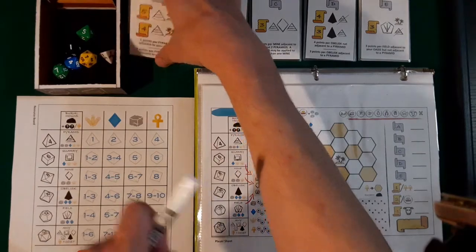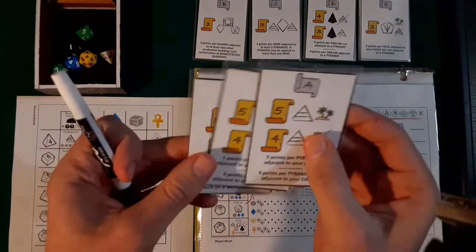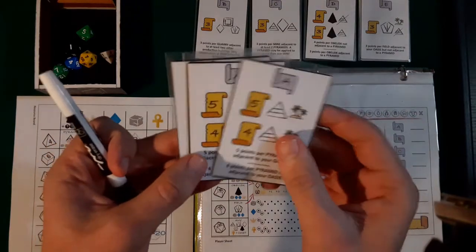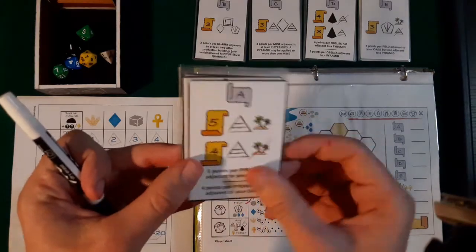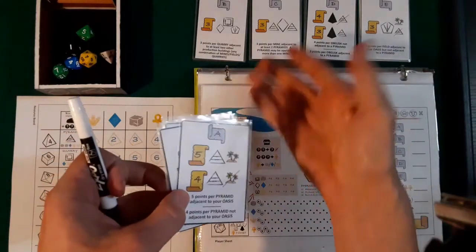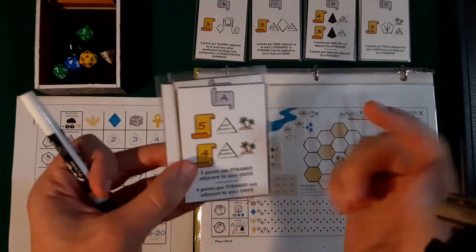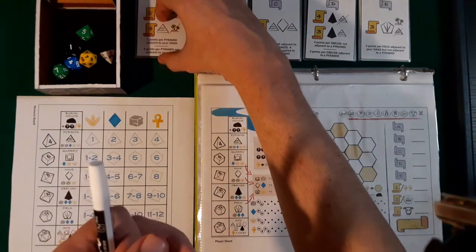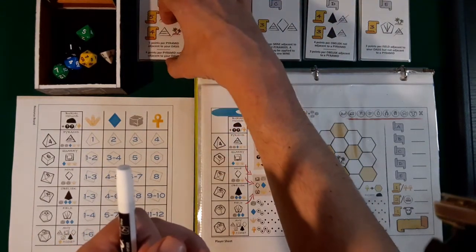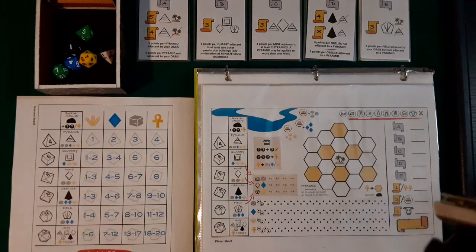You have the cards marked A, B, C, D, and E for different scoring conditions, and there are three of each, so you're going to select one for each category. Usually A is all pyramids, B is quarries, and so on. It's going to show you how each building scores for that game, and that's basically going to determine your strategy. So it's important to look at those and figure out what you want to do.